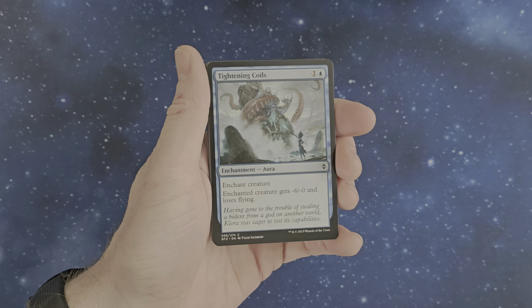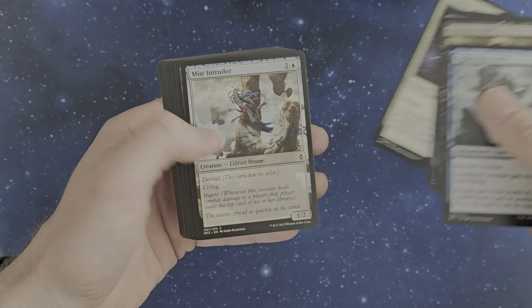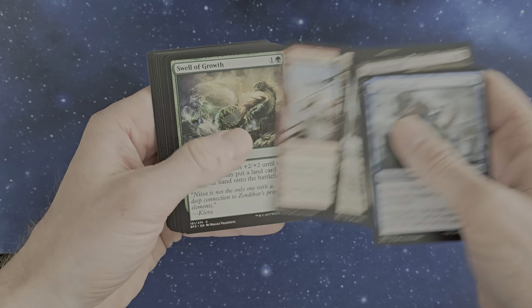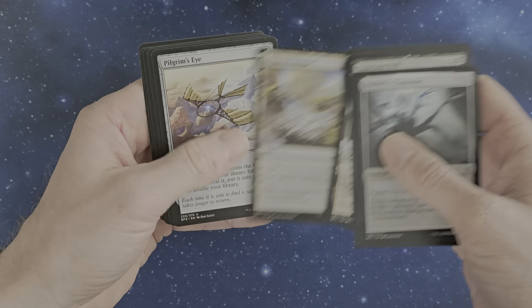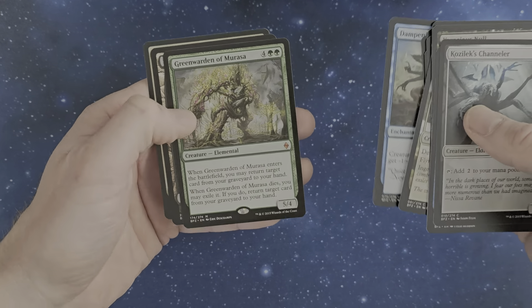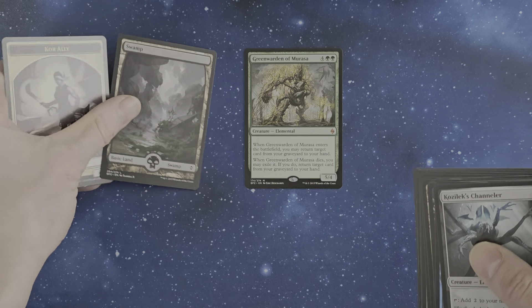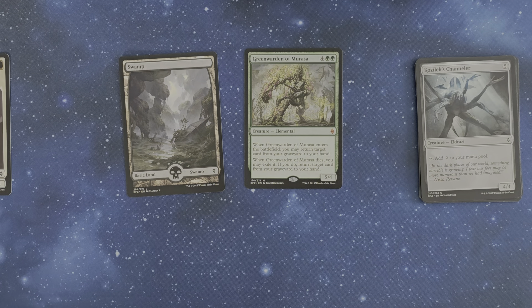So, Voracious Null, Mist Intruder — fun thing is all these Devoid cards here. Green Warden of Murasa — first mythic! And a swamp, and a token. First pack, first mythic.